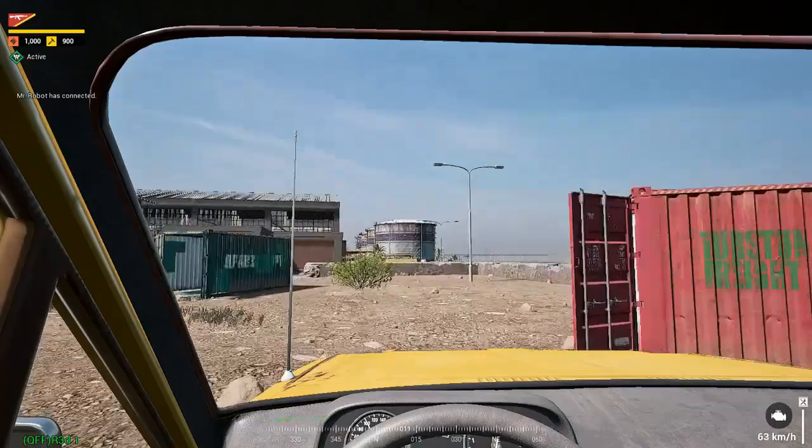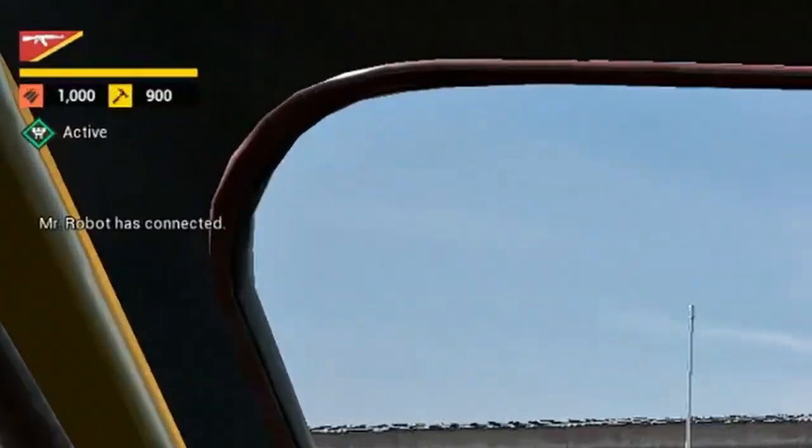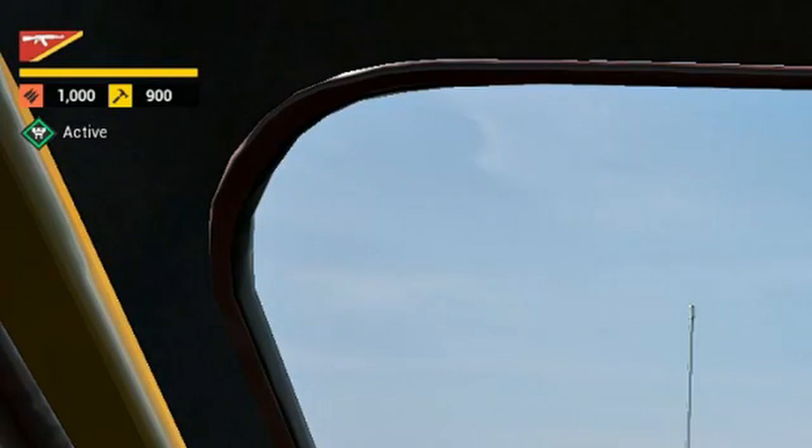You can resupply the FOB once you can see the FOB information in the top left corner of your screen, and you can tell supplies have been successfully dropped when the numbers go up.